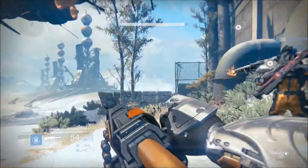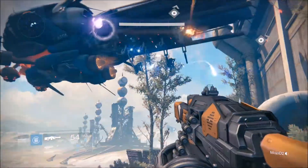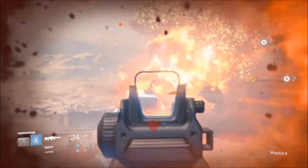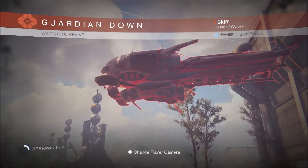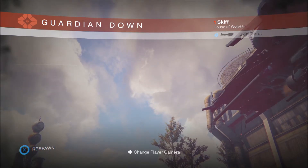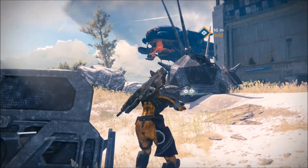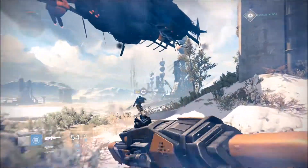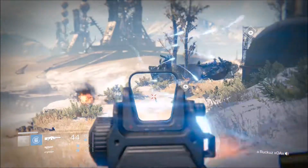A quick tip: the chest locations will spawn on top of the building on top of the hill, behind the middle building, next to the truck with the trailer next to the middle building, and by the entrance to the Skywatch behind the fence.